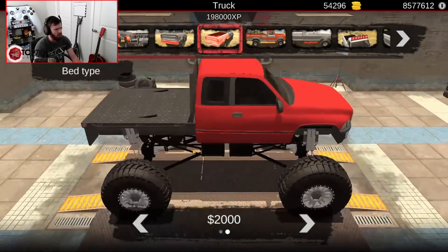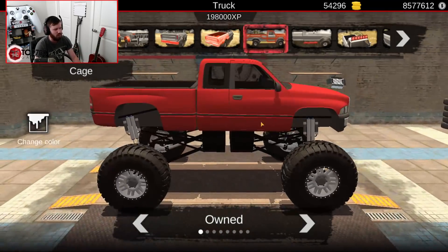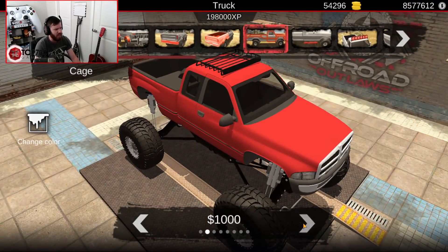If you want a flatbed, the option for that is there, but I'm going to leave the bed on this particular truck. Cage-wise, you have a ton of options — half cage, full cage, roll cage in the bed.